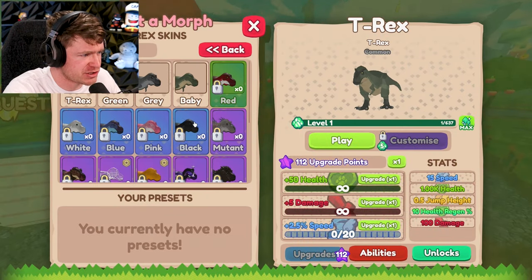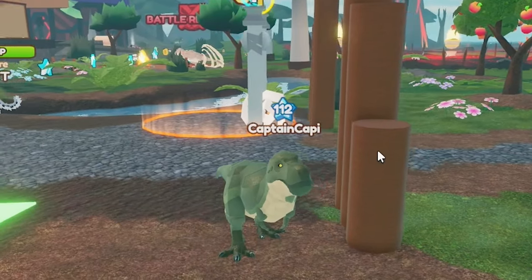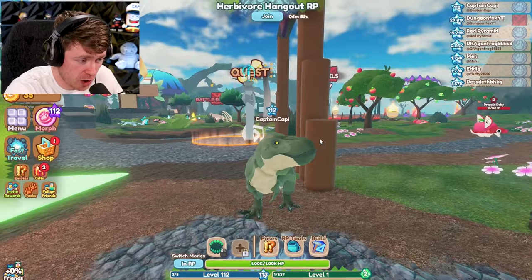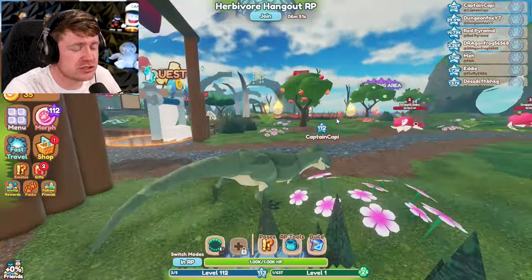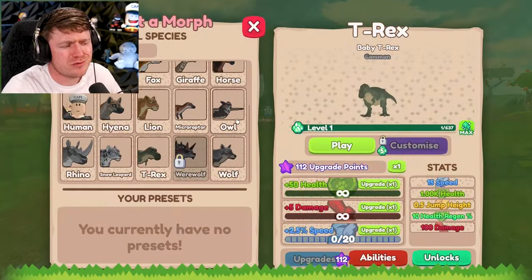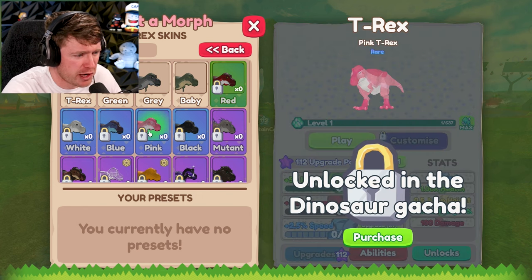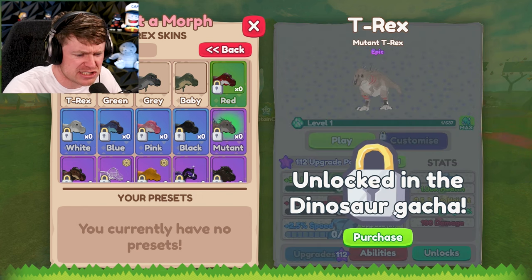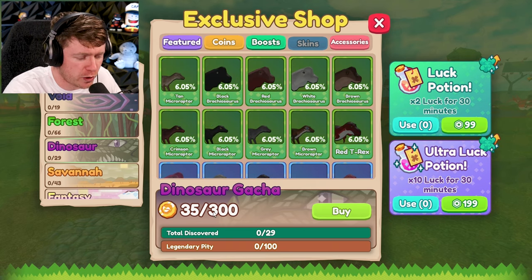How adorable is this about to be? Oh, you are so adorable. Why are you saying no? This baby T-Rex has got to be one of the most adorable things. What about the other morphs, though? We got to find some cooler ones. We can get a green T-Rex, a gray one. What is dinosaur gotcha? I see — so you can buy these with coins.